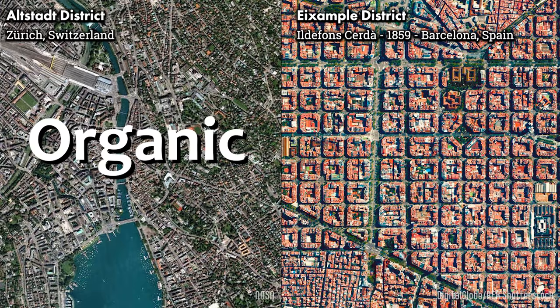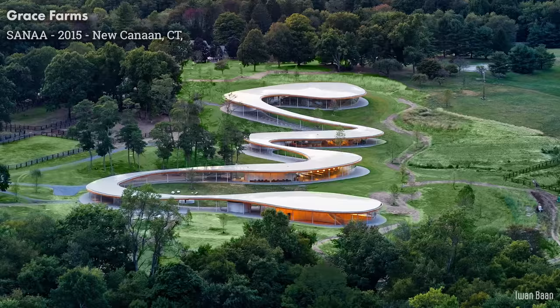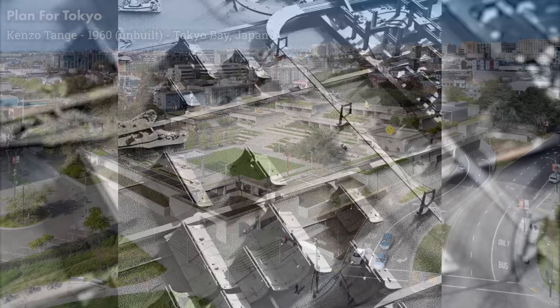There are two main types of cities: the organic and the grid. You could also think of this as the difference between rural and urban. When space is plentiful, buildings are free to be placed wherever the environment best allows. But when space is at a premium, the environment is usually bent to conform with the buildings. Now, these are not mutually exclusive things. The Manhattan grid marches on unimpeded until it isn't.